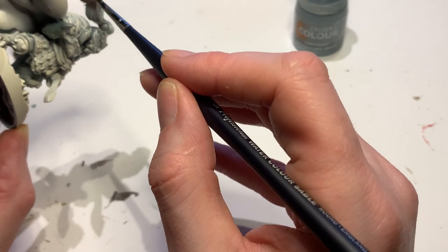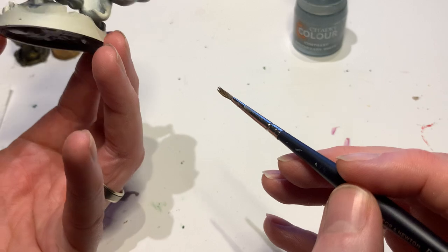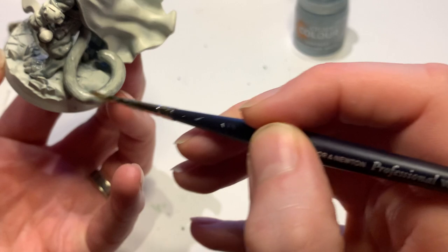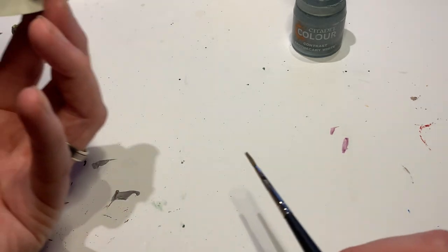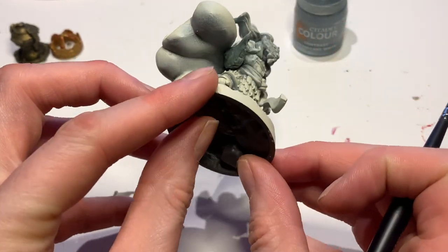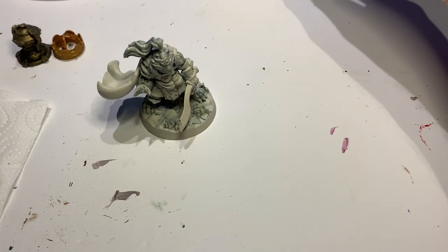Going in with Apothecary White over the whole lot. I can always go back over it. This is a bit hard because it's a very flat surface - something that contrast paints don't particularly like. But we can get away with Shuzhou because he's got fur, and the fur means it's not going to be completely uniform - it's not a perfectly flat surface.